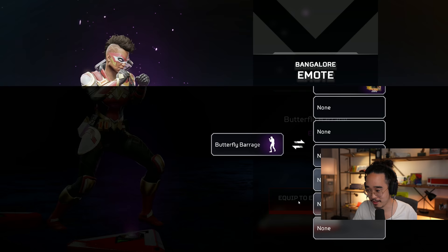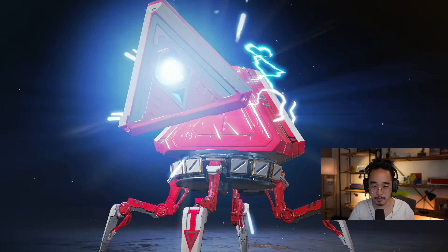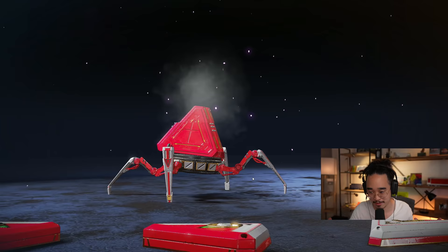Butterfly Barrage — a very nice Bangalore emote. We'll throw that on. My favorite Bangalore skin though... I know they'll always be releasing new skins, but I gotta say I think my favorite of all time is probably gonna be that superhero one.